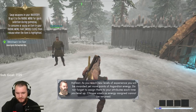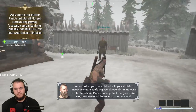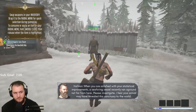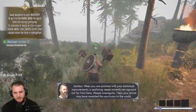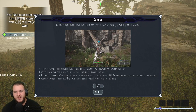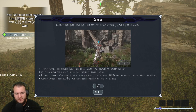Choose wisely as energy assigned cannot be returned. A seafaring vessel recently ran aground not far from here - please investigate. I fear your arrival may have revealed this sanctuary to the world. Go find out. Combat maneuvers include light attacks, heavy attacks, blocking, and dodging. Light attacks can be blocked by right-click, and space to dodge.